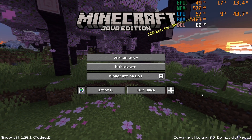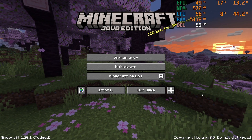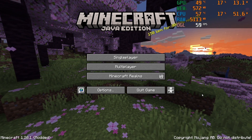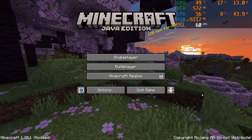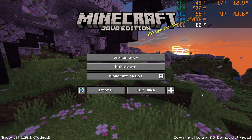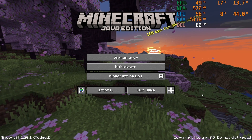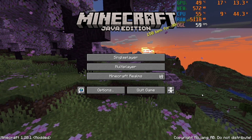The Intel Core i7-4790K is a CPU from 2014, so it's over 9 years old now. The GTX 1060 is also 7 years old, so both of these components are quite dated. I'm quite curious to see how they run Minecraft.